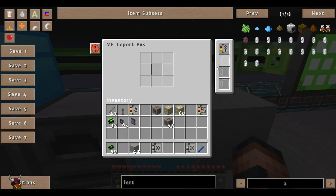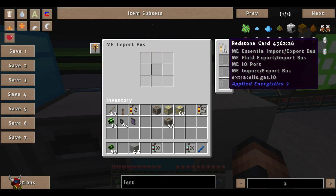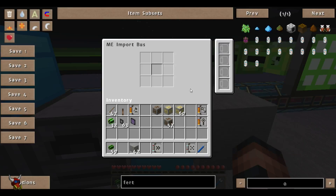Let's take a look at this redstone card. This is kind of just review from the last video on export buses. You've got your always active, active without a signal, active with a signal, and then per pulse. This is handy for ComputerCraft, OpenComputers, stuff like that. It will just stop the bus from actually importing anything into the network based on your redstone signal setup.